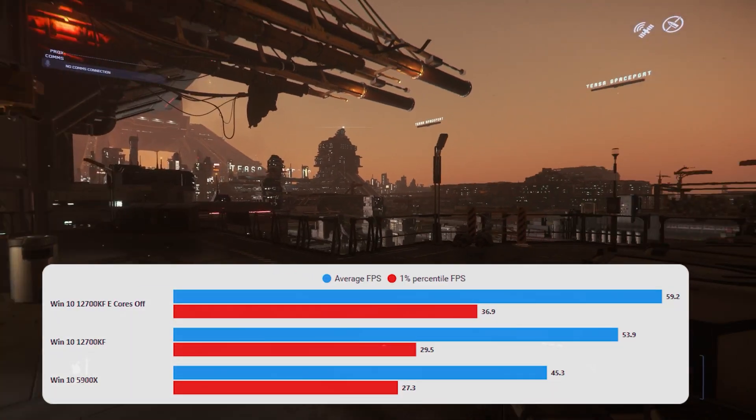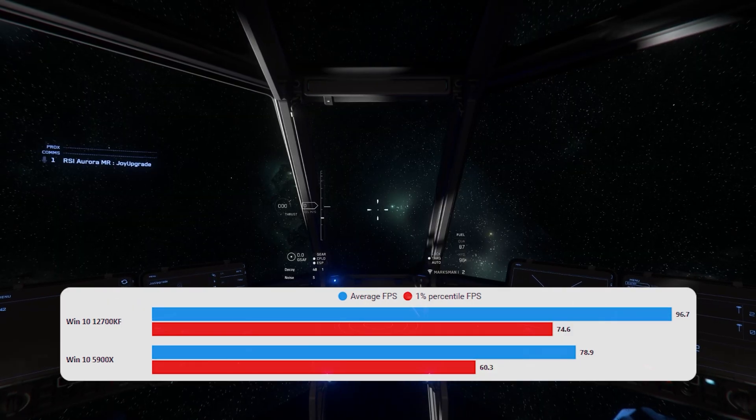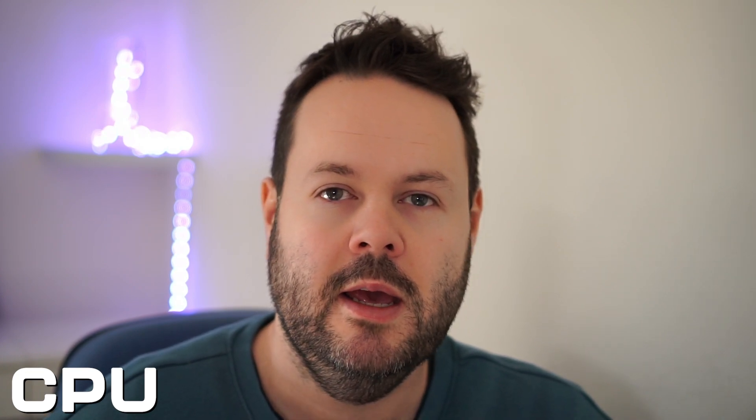But then Intel finally got itself together and released Alder Lake. I tested the 12700KF, the i7 part, and it really is quite good — significantly better than the Ryzen 5000 series. If you are looking for a brand new system with no parts previously, you have to go with Alder Lake for Star Citizen now. The IPC improvements and single-threaded performance of these CPUs are brilliant.